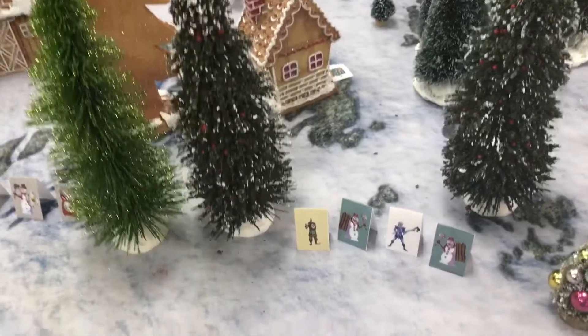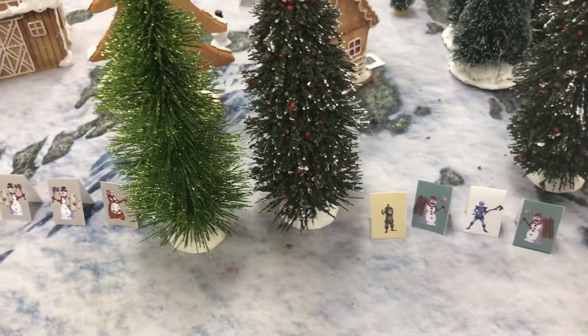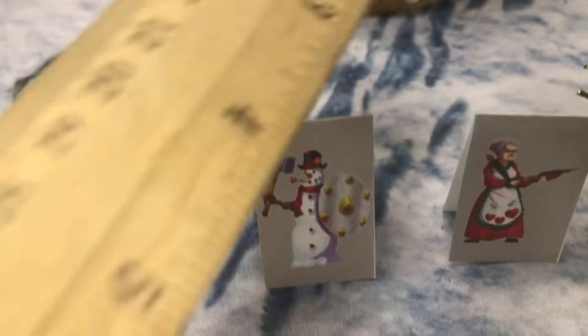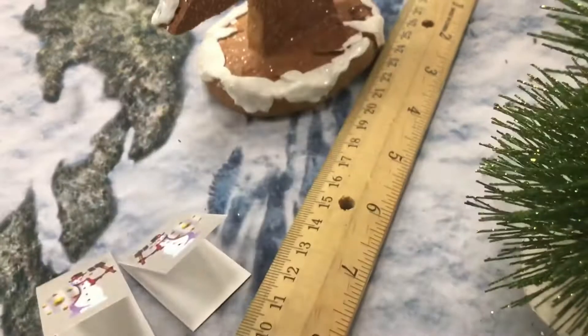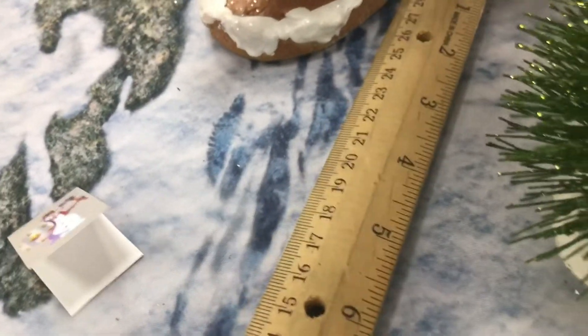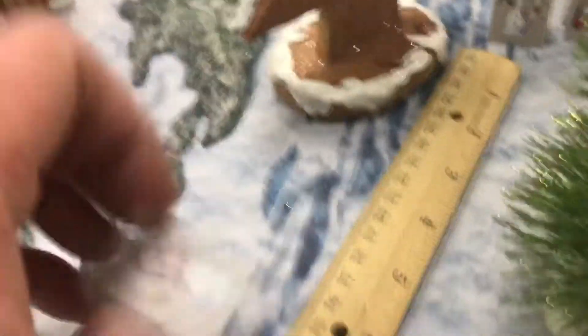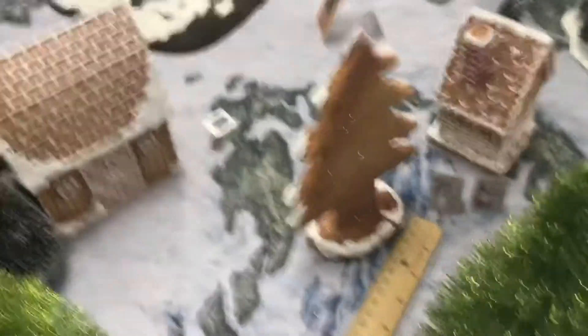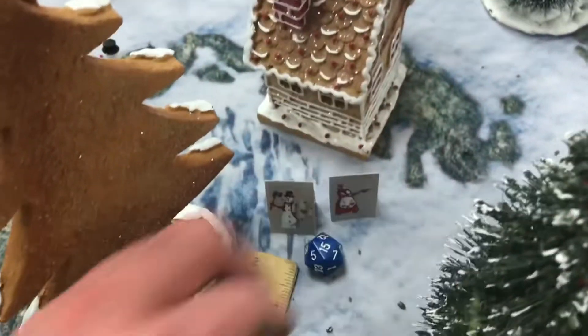Now it's the other side's turn. Over here on this side of the board, starting with the Mrs. Her movement says four, so per turn she gets two actions this round and can move four inches. Doing a double move — that's eight inches. Also moving one of the soldiers that was next to her as a guard. Placing a token next to each figure to show that the turn is finished.